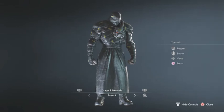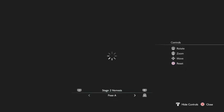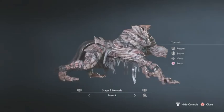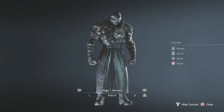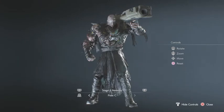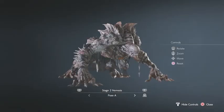Stage one Nemesis. Stage two Nemesis — the canine Nemesis. I missed the different poses he had: that's him with the flamethrower and the rocket launcher. Canine Nemesis.